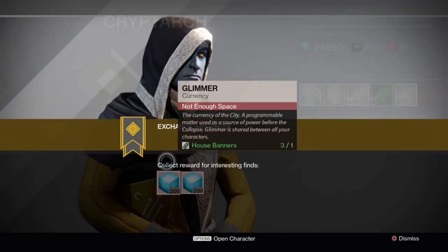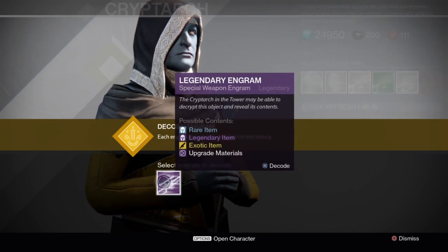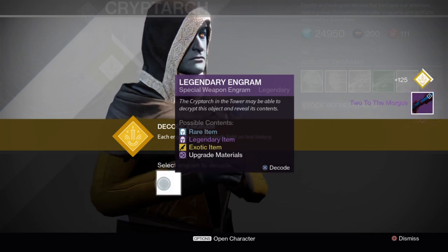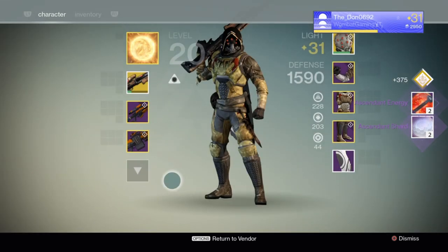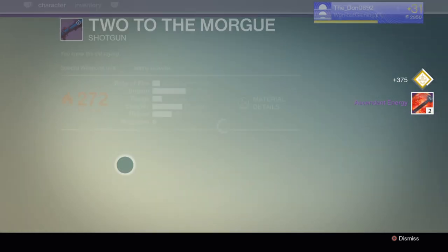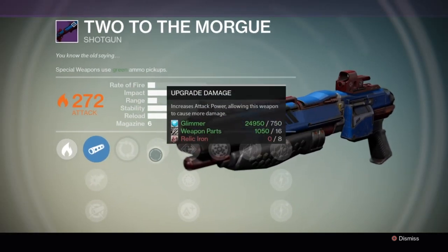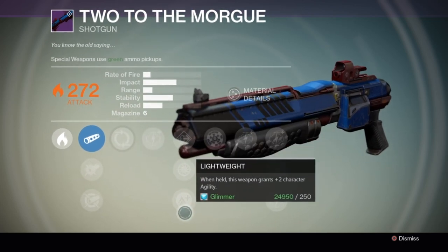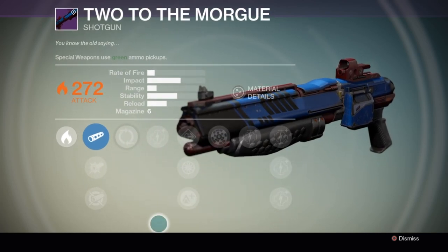Finally we have these last three special weapon engrams, so I'm hoping for a badass fusion rifle. Let's see what we get. Two to the Morgue - nice shotgun. Sent a shard, sent energy. So we've got a little bit unlucky towards the end. Two to the Morgue has got Rangefinder, which is really good. But it doesn't have any other range perks, so I'll probably delete that, to be honest.